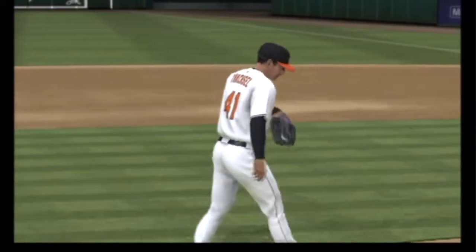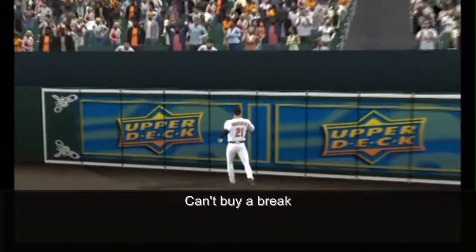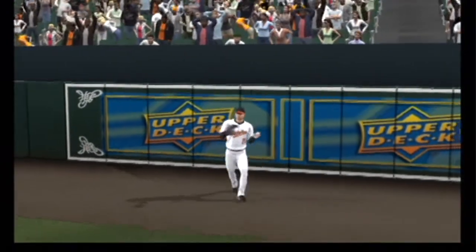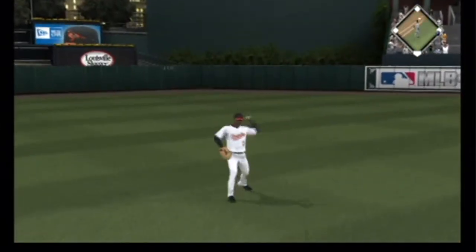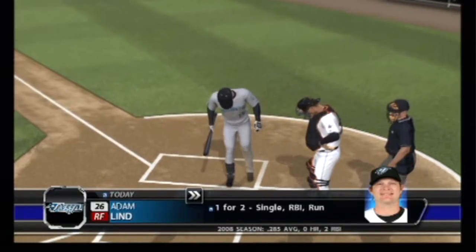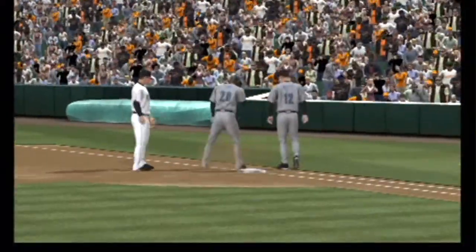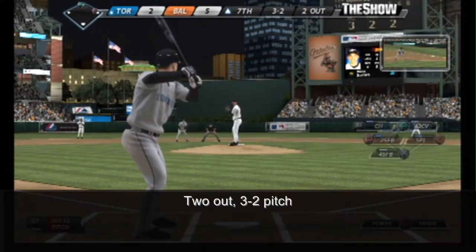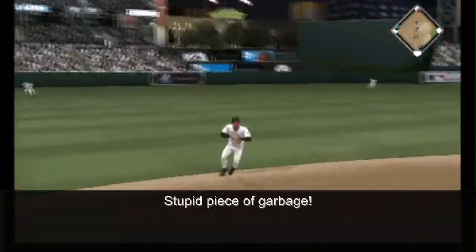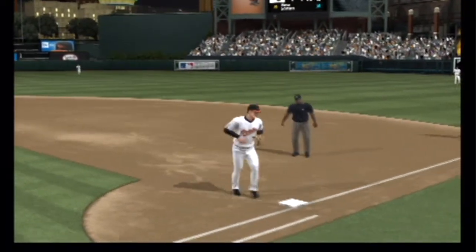Good contact there as this is hit high and deep to right center. Markakis back to the track as he takes it for out number two. Now a ball lined towards center field and Redman won't get there — a base hit. Adam Lind will step in. The 2-2 pitch — fastball — and he can't get out of the way. That sounded like it got him right in the helmet. Marco Scutaro will dig in here. Fastball hit on the ground to short, throw to Huff will take care of him and the inning is over. Blue Jays leave a pair and the deficit remains 5-2.